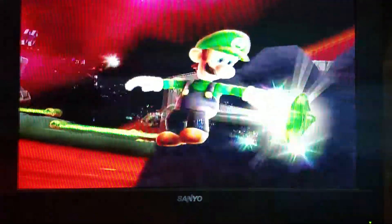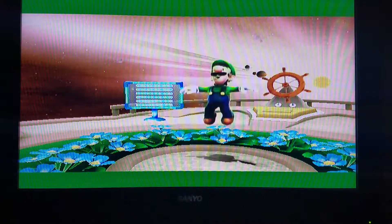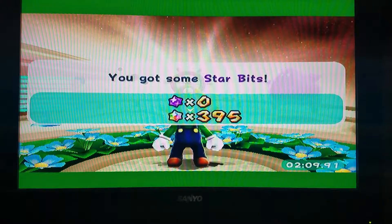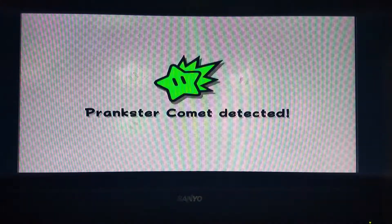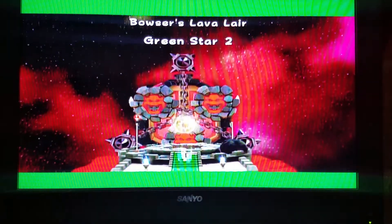Yay, that was probably the second one — I had to take a guess. Let's find out together. Oh, it was the first one. Cool. Now I know it's past that point. Luckily there are only two green stars on this level. That was actually pretty well hidden, except you could see the glow from like a mile away. Oh yeah, you can see it there — sees the glow.